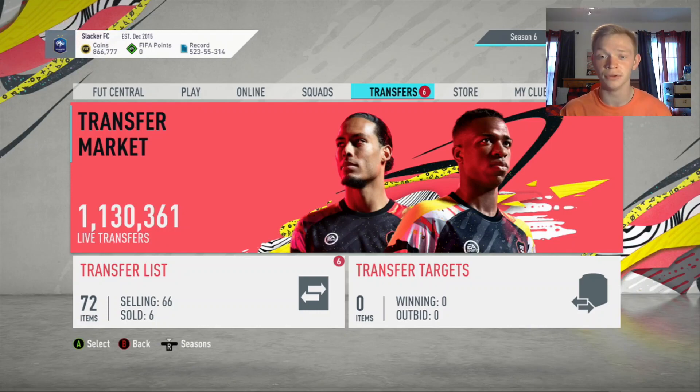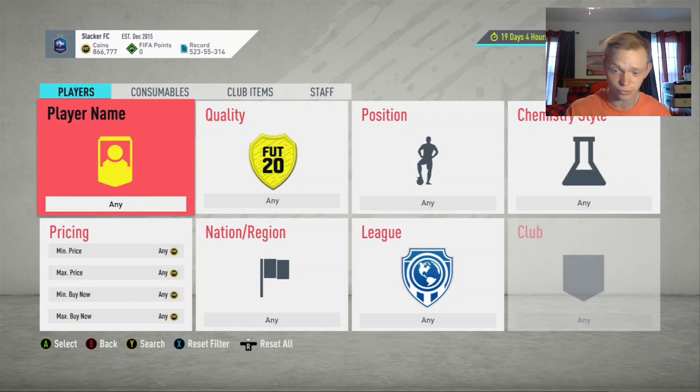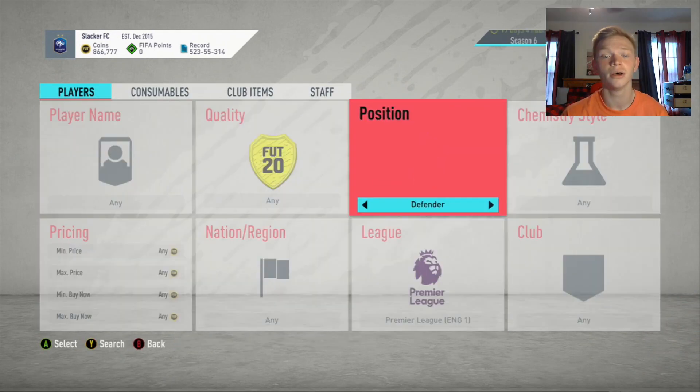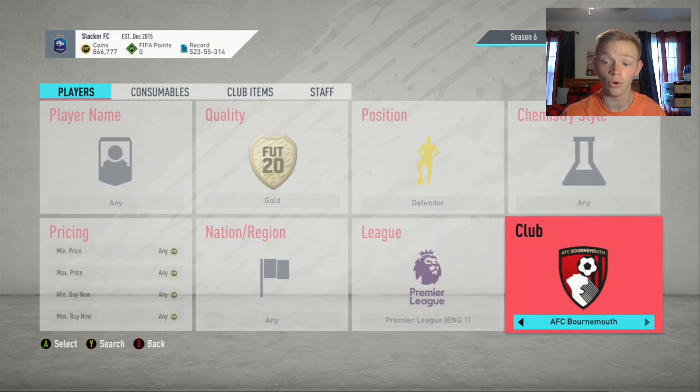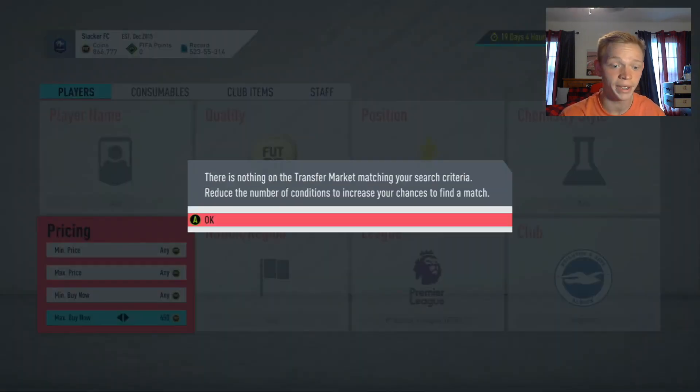Today we have four Premier League filters for you that are going to make you very good coins. So the first one — we're just going to jump right into it — it's going to be Gold Brighton Defenders. These are up in price right now, so this filter is quite good.